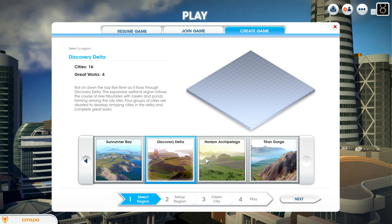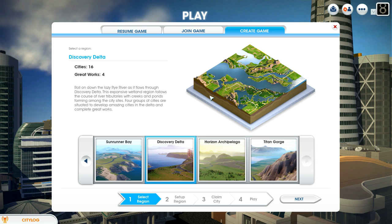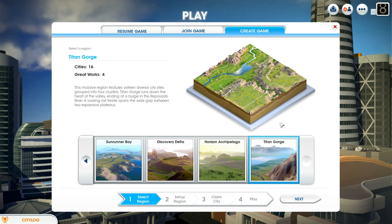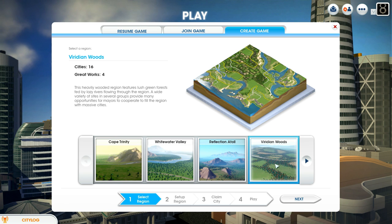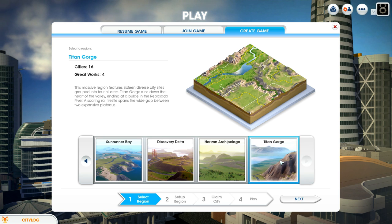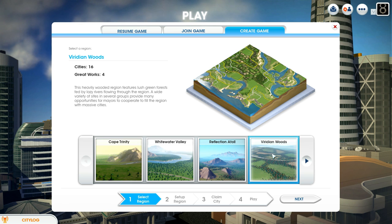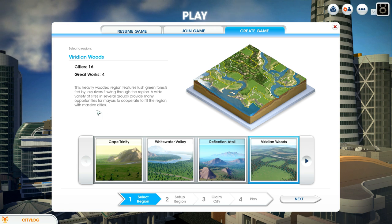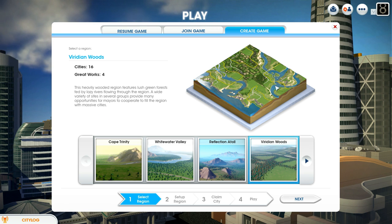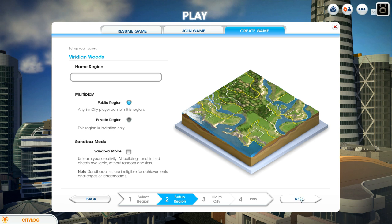The choice is between Discovery Delta, which is kind of an interesting region — lots of water, not my favorite. There's Titan Gorge, which was the one I experimented with. And then there's Viridian Woods. I think we're going to play around in Viridian Woods mostly because it seems to have the most raw area. Titan Gorge seems to have too much topological stuff, so we're going to stay here.